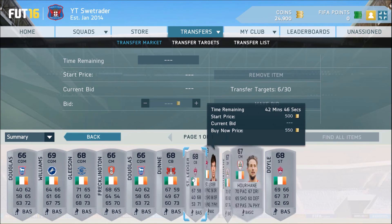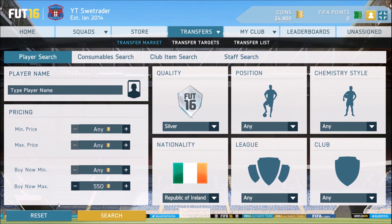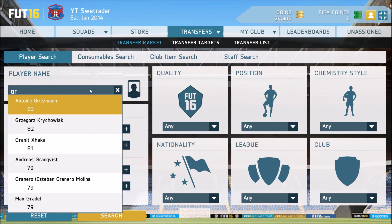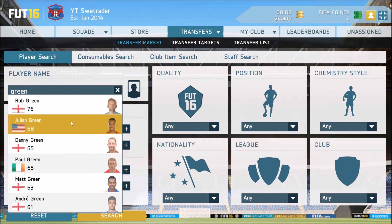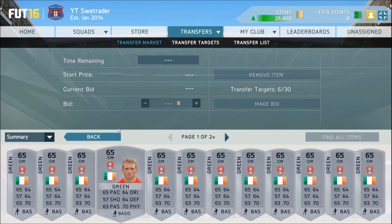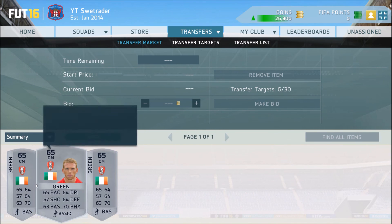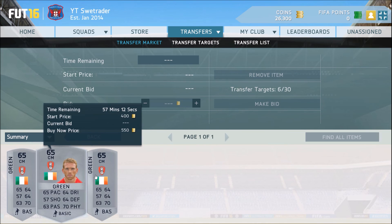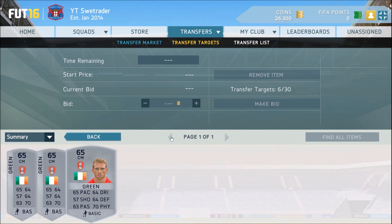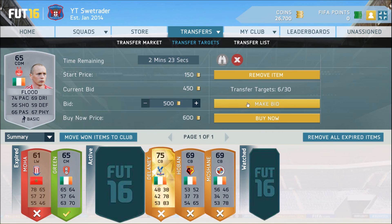We can see if there's someone who's placed a pretty cheap bid there. We want that green guy — let's search him up. Green. Oh, he was Irish — Paul Green. Let's see his cheapest buy now. There's one for 500. Well, we at least made 100 coins profit, which is better than nothing. Yeah, we seem to be overbid here.